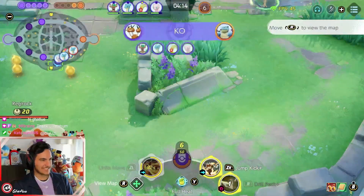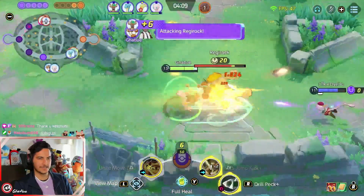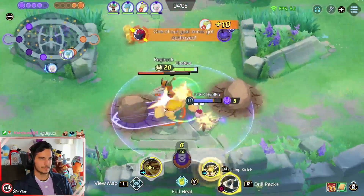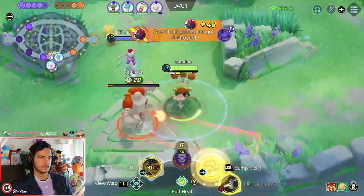I get the spotlight objective. I even use the same combo during the spotlight objective — auto attack, Jump Kick, Drillpick — and keep going.